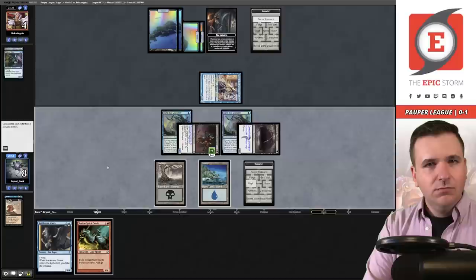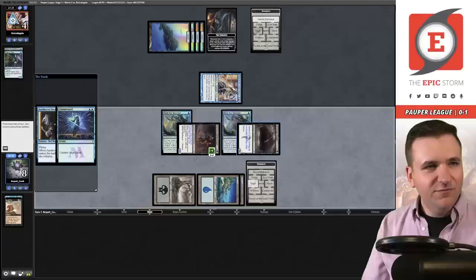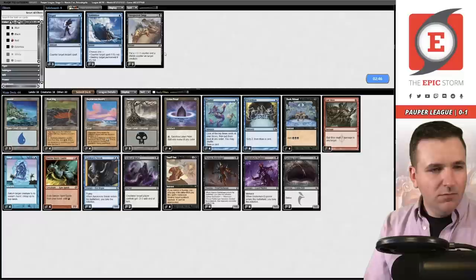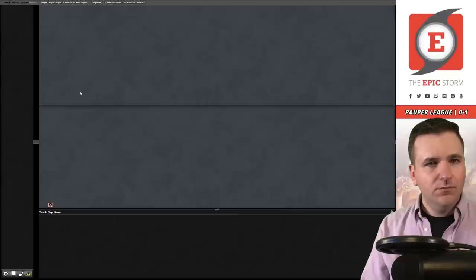They've stolen the Undercity, going to get a basic out of their deck. They're holding open Counterspell by the looks of it. Play the Sneak — see if it resolves. I'm pretty sure I've been locked out of this game. Bind the Monster is so strong. Bummer — we got crushed by Mono Blue. I thought I was ahead there for a little bit. Definitely want the Gut Shots. Maybe in this matchup I take out the Spirit Guides — try to be a little less fast but more consistent. Possibly take out a couple Snaps as well.